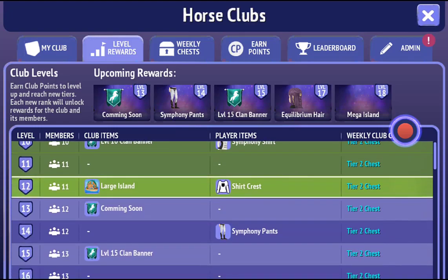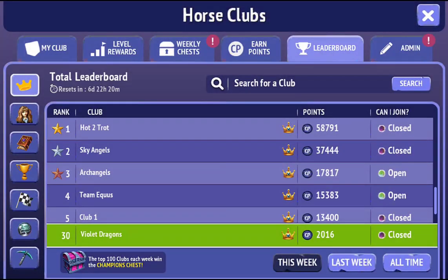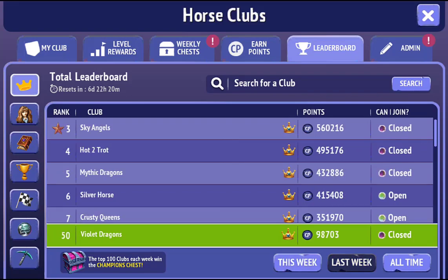For this week it's saying 100, but we're going to quickly look at the level rewards. We've unlocked the largest club island and we've unlocked the shirt crest, which I'll add a little bit later. Now we're going to go ahead and have a look at our champion's chest in just a moment, but first let's hop over to see our placing last week. We got 50th overall last week, so I'm really really proud of that — well done guys!